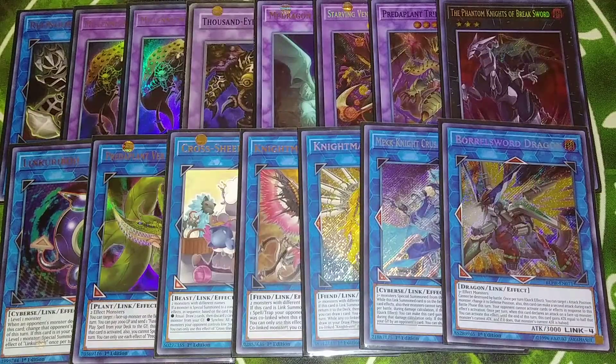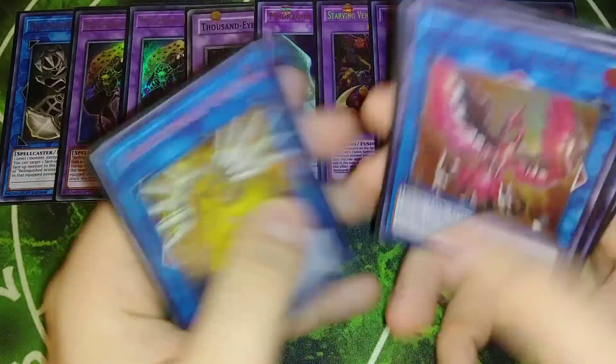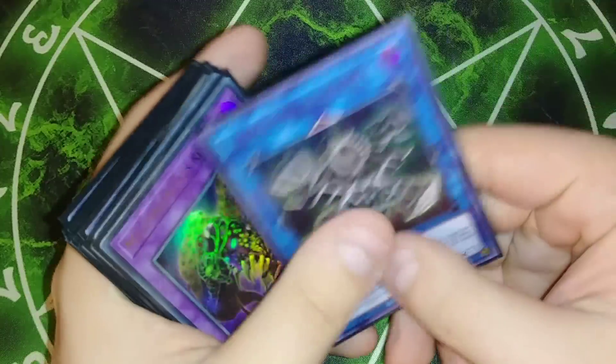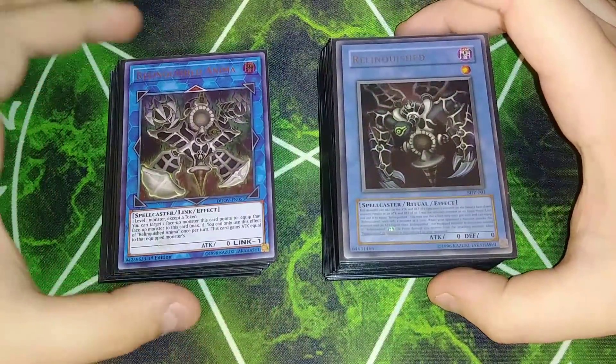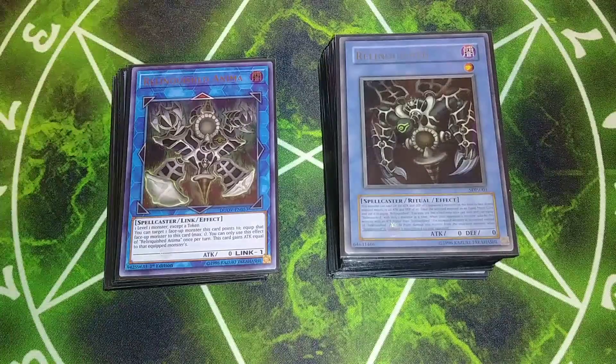So that's it for the deck, guys. The only thing I really want to change is figuring out a way to put Thousand Eyes Idol in here so I can go more for Thousand Eyes Restrict, but at the moment it's just Millennium Eyes Restrict you're going to be summoning unless you Instant Fusion it out. It's a really fun deck to play around with and super cool. And here's a really interesting fact for you guys — Thousand Eyes Idol is the only monster in the game with zero attack, zero defense, and is a level one normal monster. It is literally the weakest monster in the entire game of Yu-Gi-Oh ever created, but it makes one of the most powerful Fusion monsters of all time.